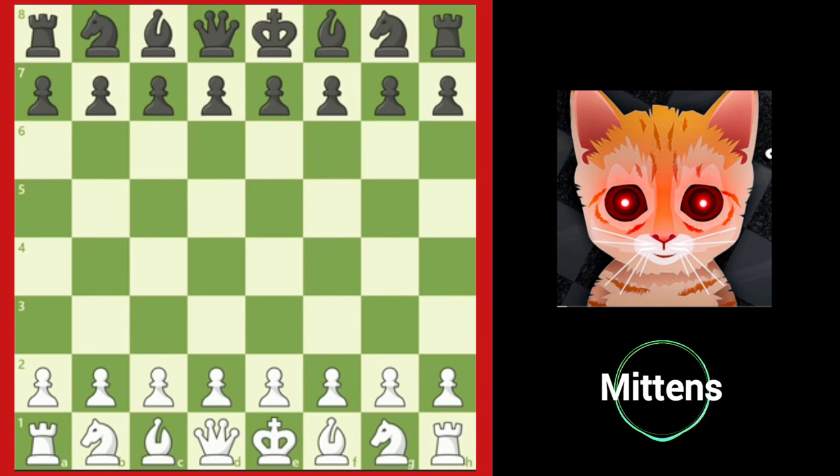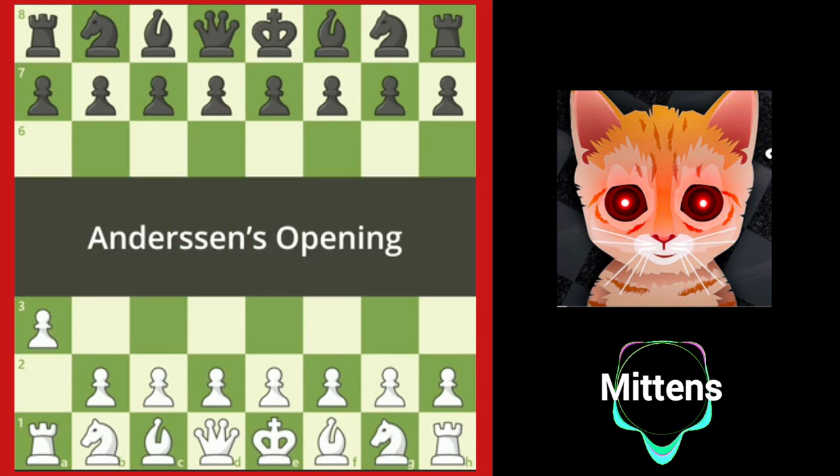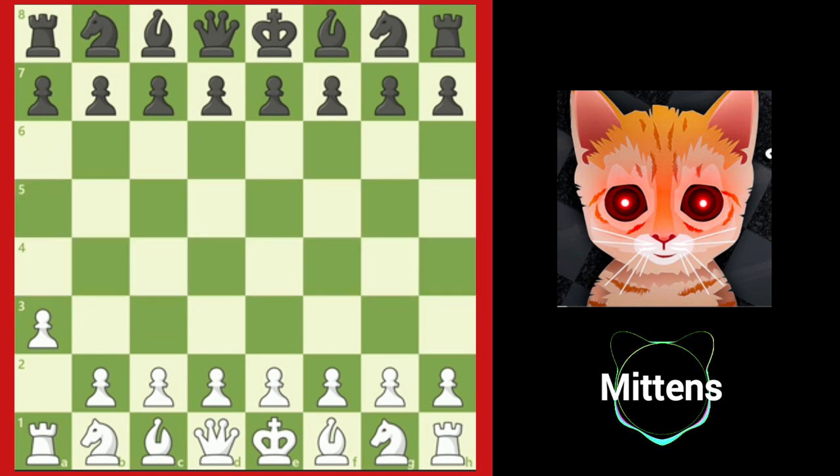Let's take a look at one more uncommon opening. After A3, this opening is known as Anderssen's opening. This opening does not help with White's development, but it is at least not as harmful to White's position as the reckless Grob's opening. White basically wants to play with the black pieces with the extra move A3 thrown in. Since A3 doesn't harm White's position too much, White's position should be okay. Again, when in doubt, if your opponent does not control the center, take control of it yourself, such as with E5.